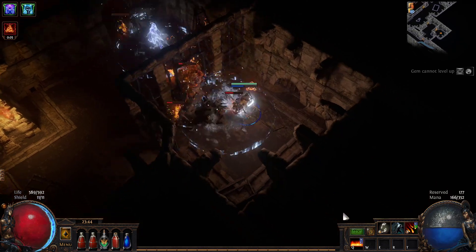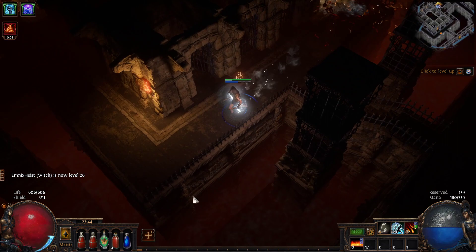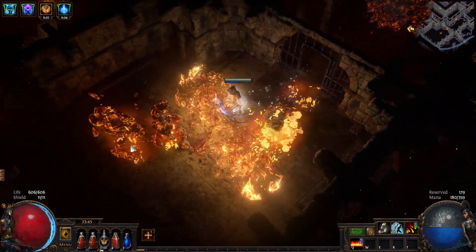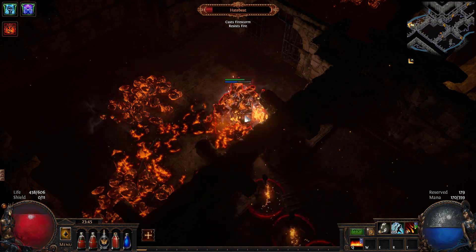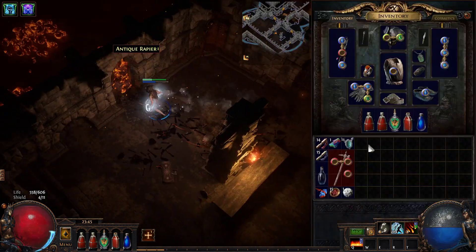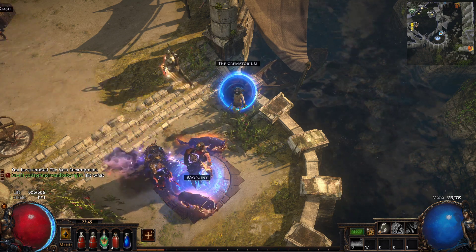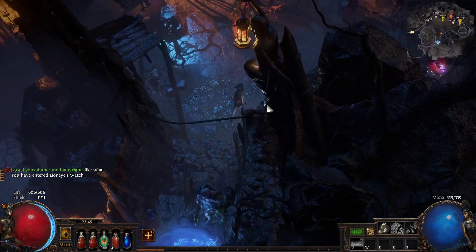Blazing salvo is an interesting skill. You use it from far away and get a lot of coverage, and close up you get the shotgun effect. I think it's probably one of the most unique skills this league. I would love to try crackling lance — when do you get it? It's available at level 28 from Divinius. There's a passive point here I totally forgot about.